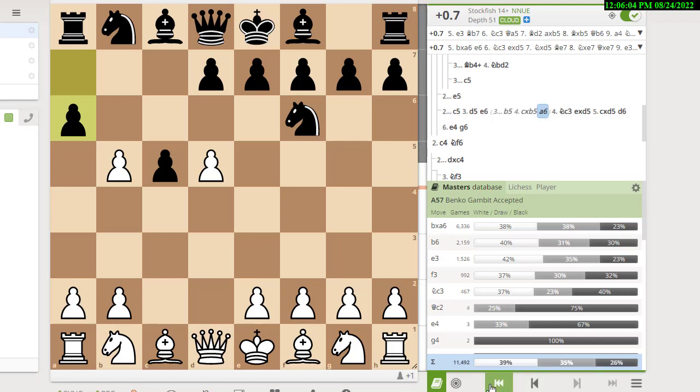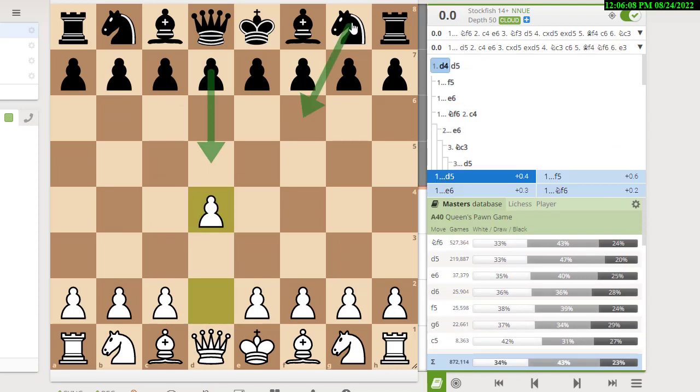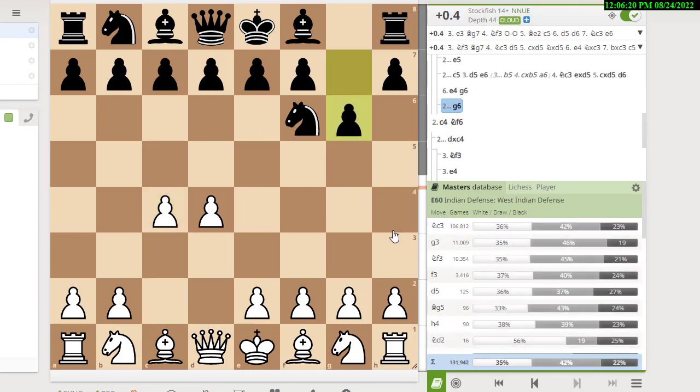Now let's go to d4, knight f6, c4. We've looked at c5 and e6. The other common move — the second most common — is g6. At this point we don't yet know what opening black is going to play: he could be playing a King's Indian or a Grünfeld. You have to decide whether you want to allow those. If you play the main line, knight c3, then black has a big choice to make.